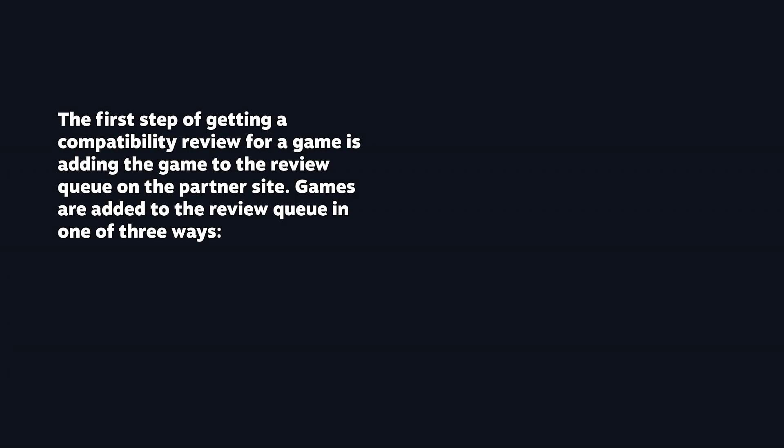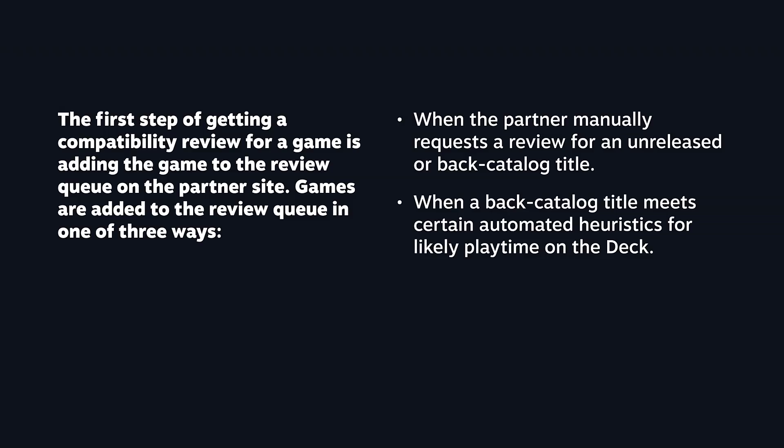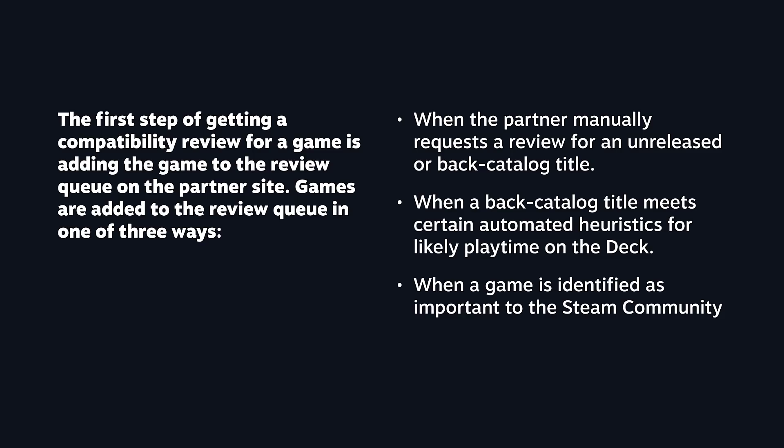So how does a game get checked as part of this Steam Deck compatibility review? There are three primary ways a game gets added to the review queue. First, as a partner, you can manually request a review for one of your unreleased titles or a back catalog title. Next, when a back catalog title meets certain automated heuristics for likely playtime on the Deck by customers, it will be automatically added to the queue. And finally, when a game is identified by Valve as important to Steam Deck users, it will also be added to the review queue.